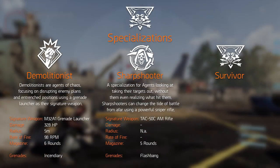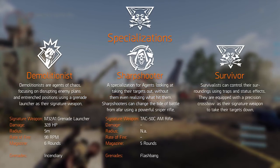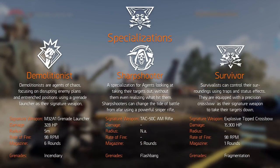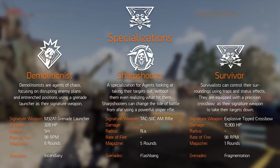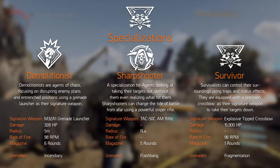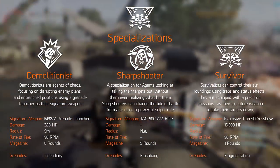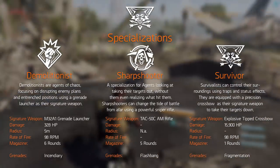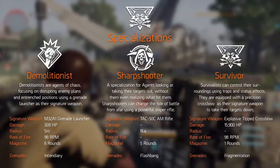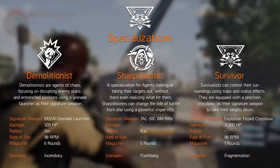The third known specialization is the Survivor, who controls their surroundings using traps and status effects. Its signature weapon is the explosive-tipped crossbow, with a fire rate similar to the M32A1 grenade launcher. It shoots one explosive bolt per magazine over a small trajectory, and after a brief timer deals heavy damage of around 16,000 hit points to the target and surrounding area. Personally, this is my favorite — solely because I want to nail people in the head with an explosive crossbow bolt.